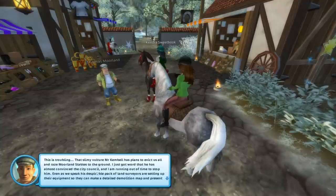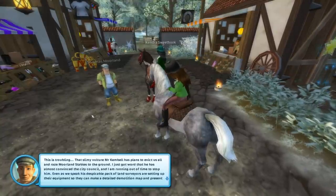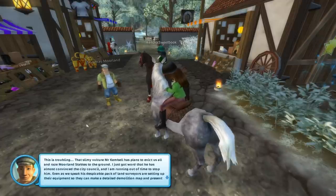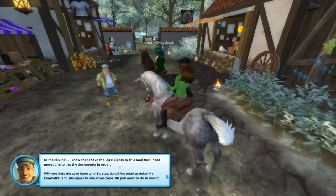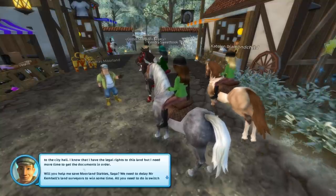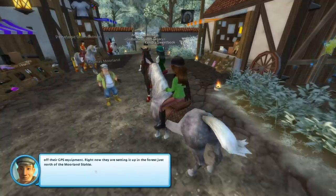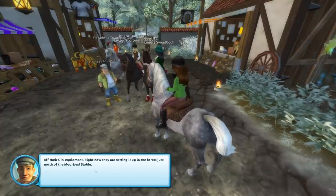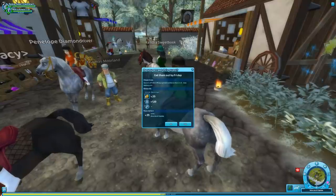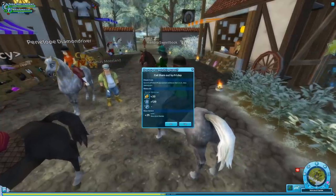'The slimy vulture Mr. Kimbell has plans to evict us all and raze Moorland Stables to the ground.' No, it's so pretty here! 'I've just got word he has almost convinced the city council and I'm running out of time to stop him. His despicable pack of land surveyors are setting up equipment to make a detailed map and present it to city hall. I know I have the legal rights to this land but I need more time to get the documents in order.' This is the dangers of not being organized, guys. 'Will you help me save Moorland Stables, Saga? We need to delay Mr. Kimbell's land surveyors — switch off their equipment.' All you need to do is switch off their... this is kind of serious.